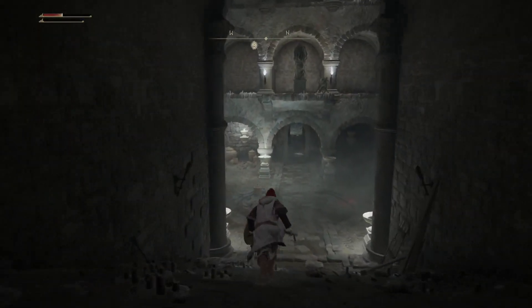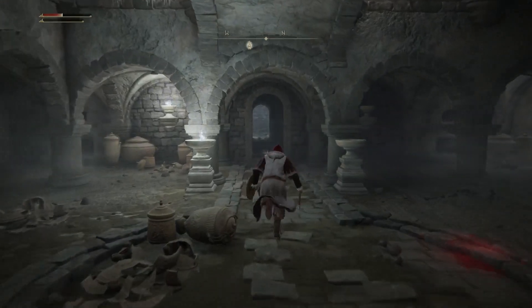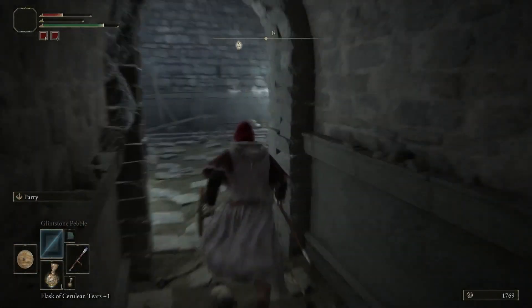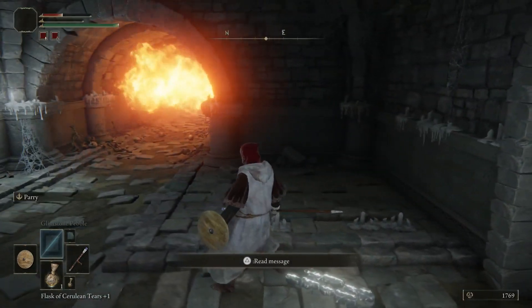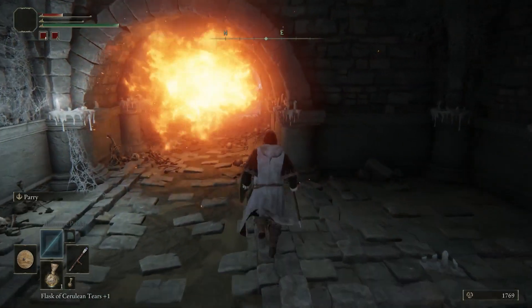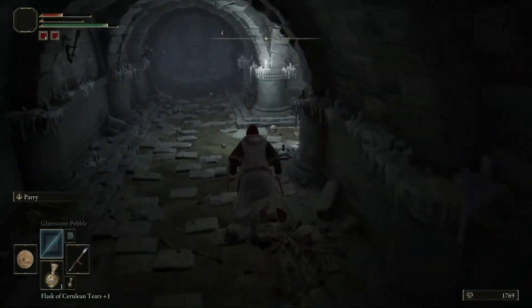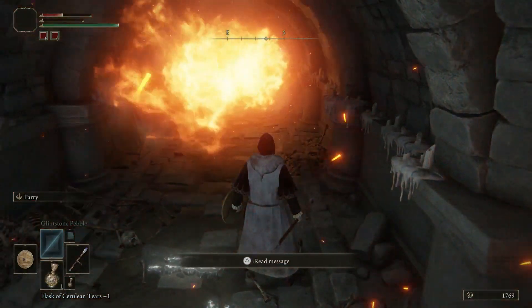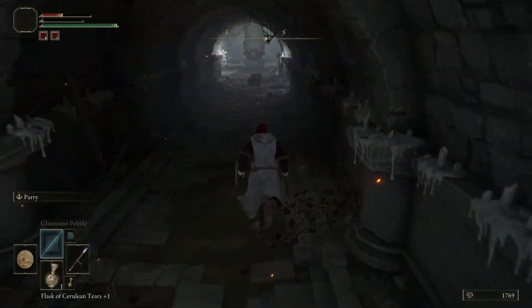For the other ashes, all you have to do is make your way through the catacombs. There'll be fire. When the fire dissipates, just run by. Wait for the fire, and when it dissipates, run by.